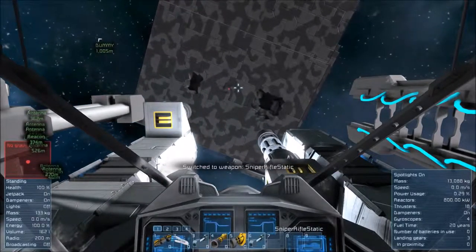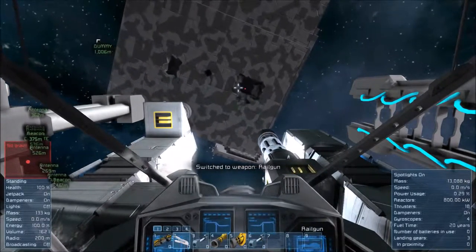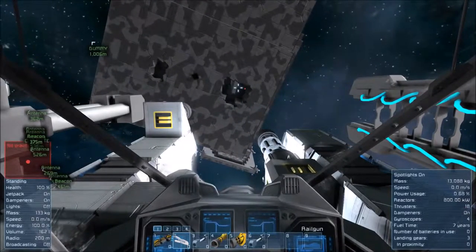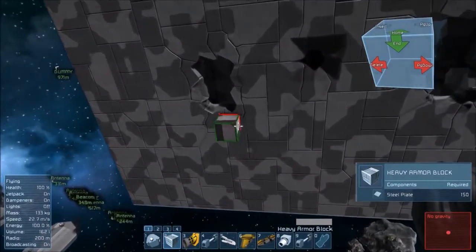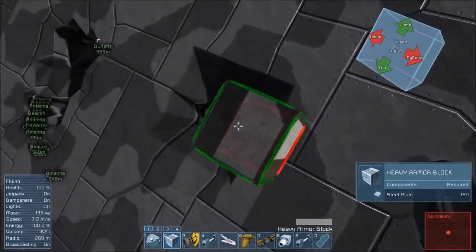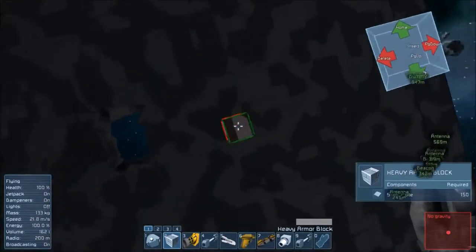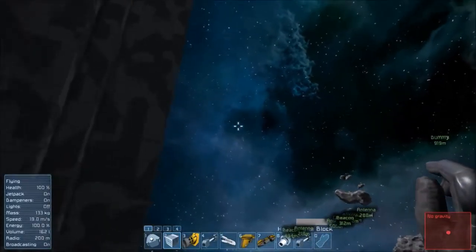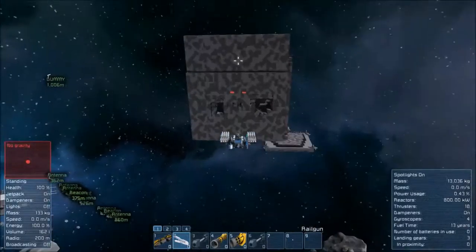Let's hit it again in the same spot with each one. Plasma took out another layer, plasma took out another layer, the sniper that didn't do anything, and the railgun - clean through. Because of that I'm going to test something else out.